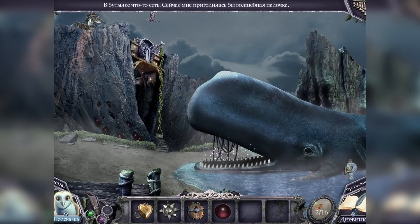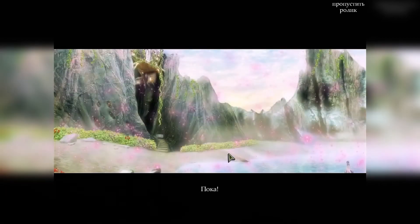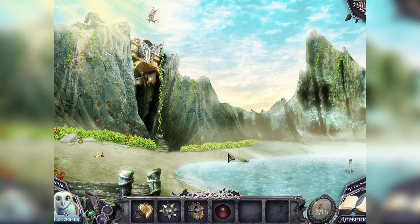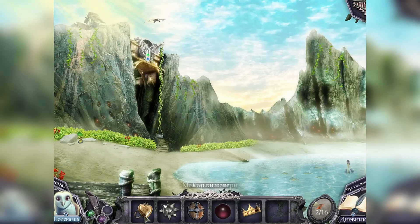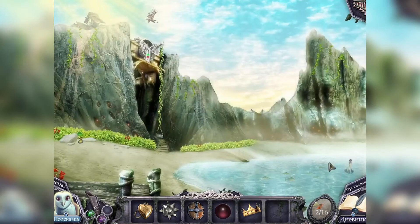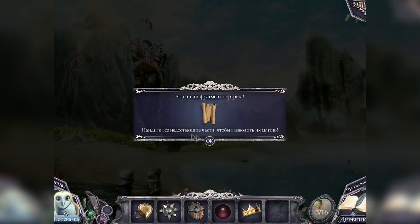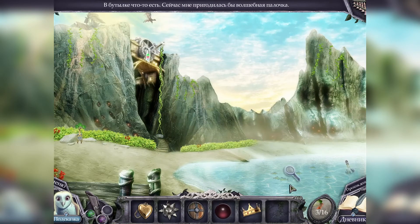Жемчужина — добавлена в инвентарь. Что-то я себя неважно чувствую, говорит кит. Бутылки что-то есть. Сейчас мне пригодилась бы волшебная палочка — но её у меня нет. Пасть кита активировалась. Так намного лучше. Спасибо, пока. А что у нас это было? По идее, это должна была быть сцена с поиском предметов. Просто кит уплыл. Корона принца — добавлен новый предмет. Не нужно ли чем-то поймать эту рыбу? Она слишком скользкая, чтобы поймать её голыми руками. Ой, росточек здесь есть, котятки. Ещё один фрагмент портрета. Тут рыбу ловить — удочка нужна.